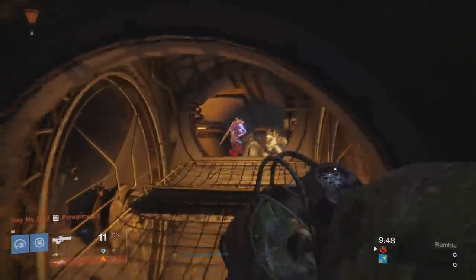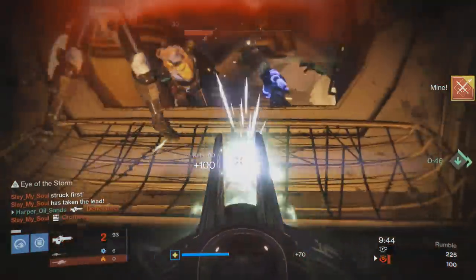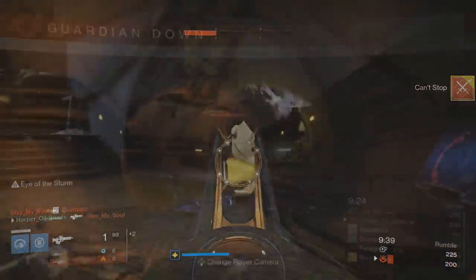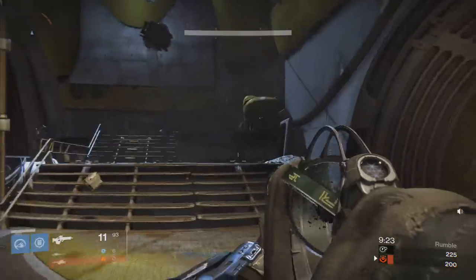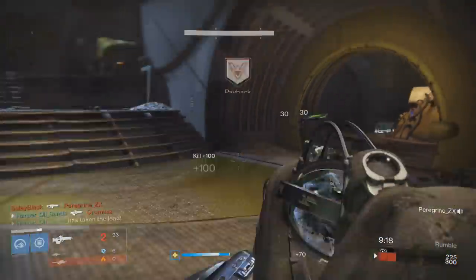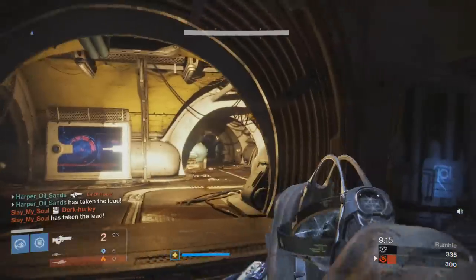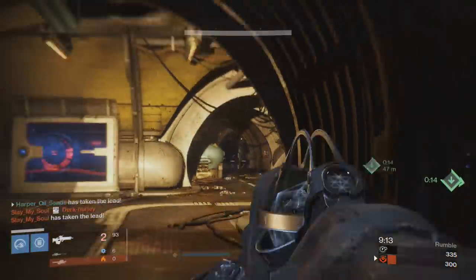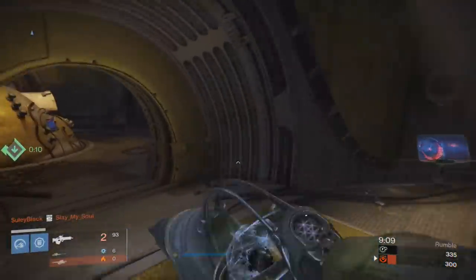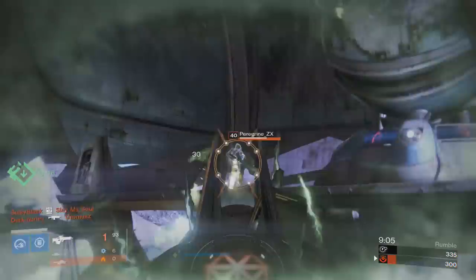The next three perks are a choice between: Snapshot, which lets you aim much faster — better in PvP; Hammer Forge, which increases range and accuracy with no real downside; and Flared Magwell, which allows the weapon to reload faster. I personally prefer Hammer Forge because there's no detriment to it and many targets in the raid will be at far ranges. Snapshot is a viable option if you really want to use it in the Crucible.